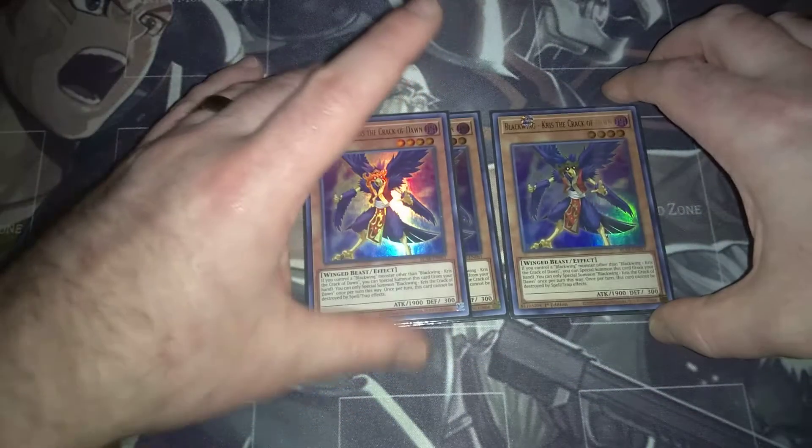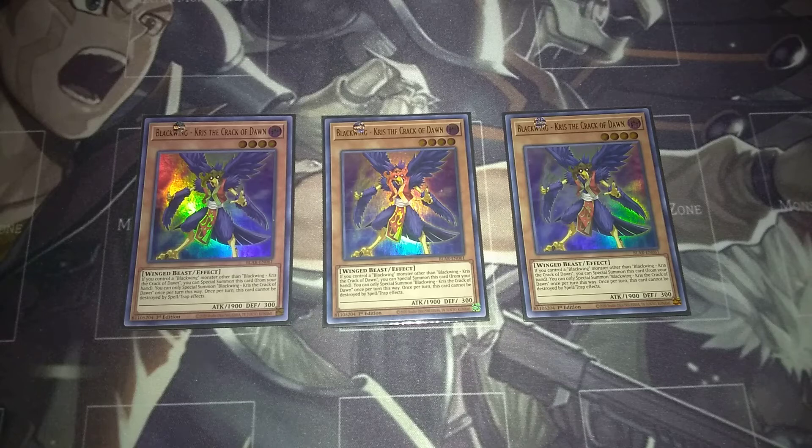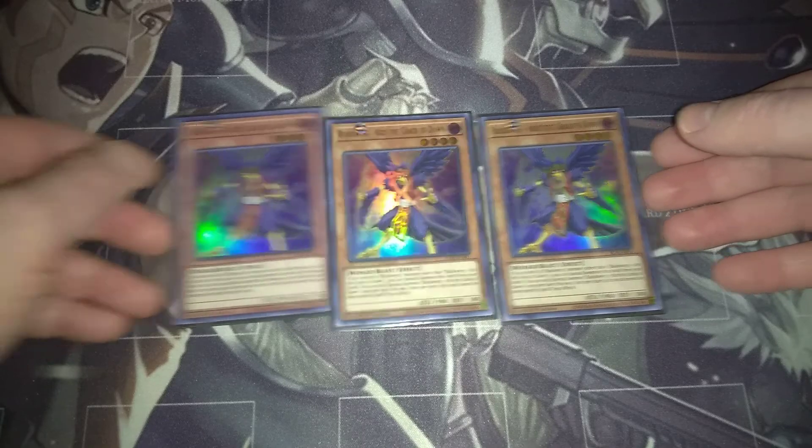This deck does not disappoint. Since this is a more pure Blackwing deck, every monster in here is a Blackwing, so you'll be able to get into your plays a lot quicker and dig into your deck to get the cards that you need. Then we've got three copies of Kris the Crack of Dawn — that may not be as good as Bora, but he can be special summoned if you have a Blackwing monster on the field, and he is unaffected by spells and traps once per turn.